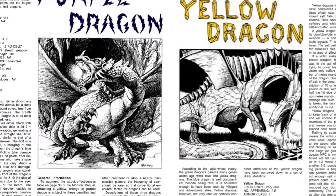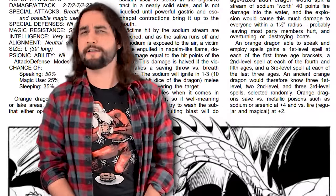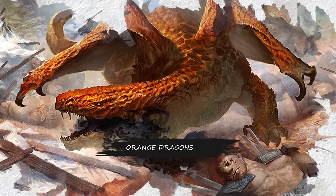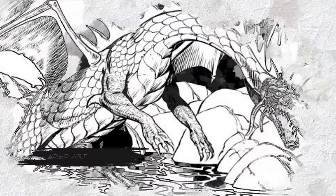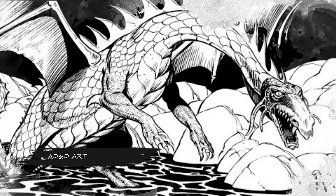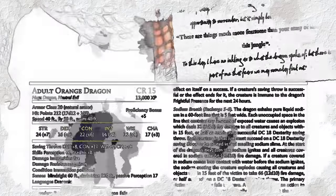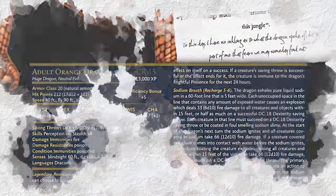By popular demand, I am here to talk about our final entry in the Forgotten Chromatic Dragons series of videos: the Orange Dragon. My goal today is to go over the Orange Dragon's lore, ecology, and dive into exactly what makes them so unique compared to other dragons in D&D. We're also going to talk about some plot hooks and adventure ideas, and convert this creature from older D&D into 5th edition with some shiny new stats.